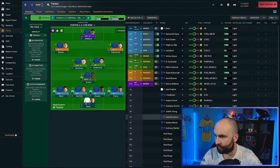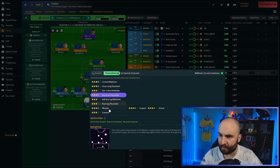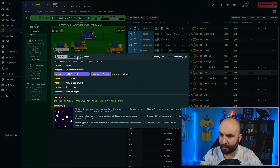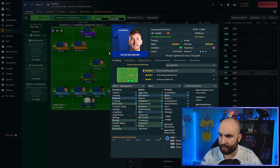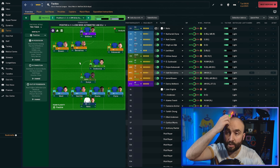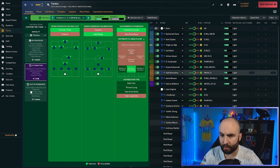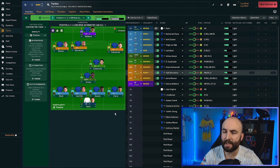Szobozsalai as advanced playmaker on support, Anderson as a mezzala. Saide Ben Rama as a shadow striker pushing forward. Bowen as an inside forward or winger on attack. Welbeck up top on advance forward, Kulusevski on the right — he's left footed so let's get him cutting inside on support. He's very good at passing so we'll tell him to shoot less and pass more, same with Ben Rama. That should be a pretty balanced approach. We'll set the defensive line to higher and consider inviting crosses since we've got Van Dijk and Zouma for set pieces.